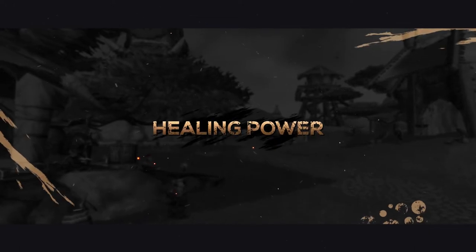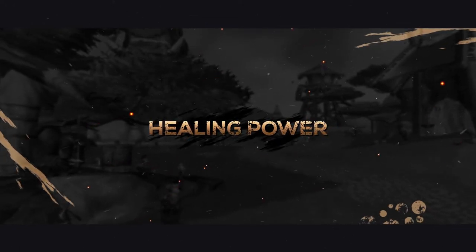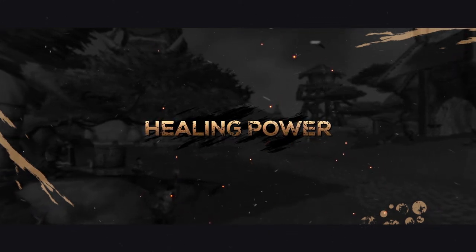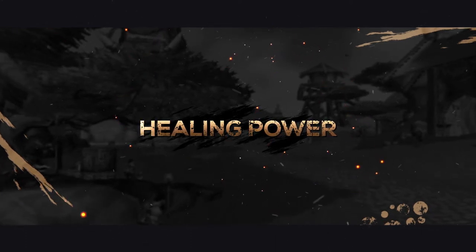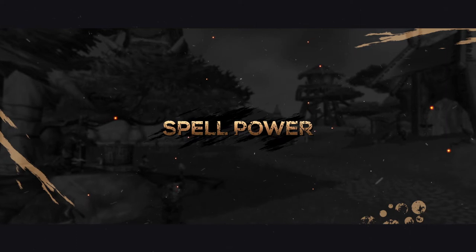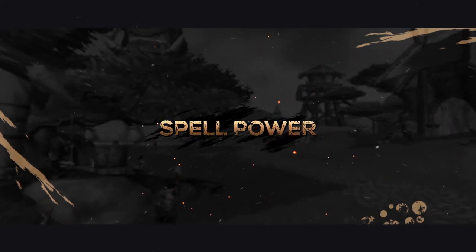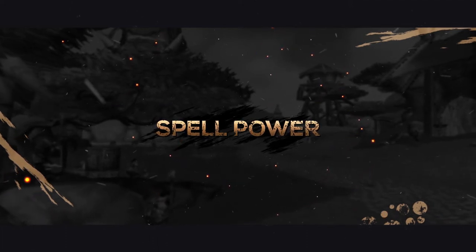Next on the stat priority is Healing Power. This does exactly what the name says, just provides you with an increase to your healing effects. In PvP, your role is to be dispelling and healing, and with healing power usually being in higher quantities, it's a very good stat to aim for next. Spell Power provides you with an increase to not only your healing effects, but your damage. Priest's main role is either healing or dispelling magic, so you're not really going to be doing all that much damage, so this stat is kind of wasted.